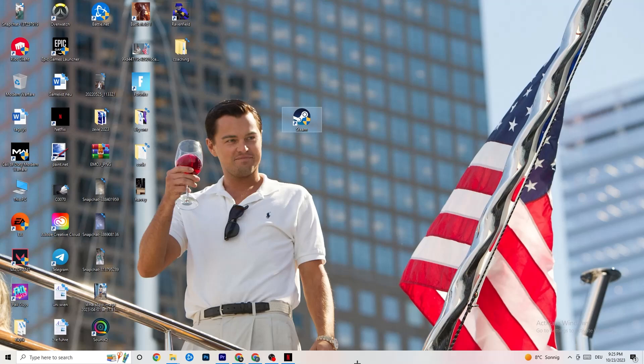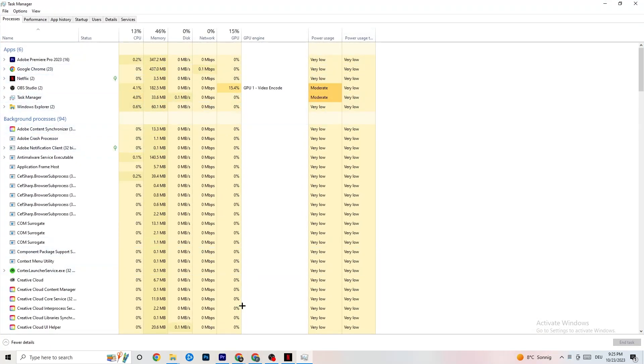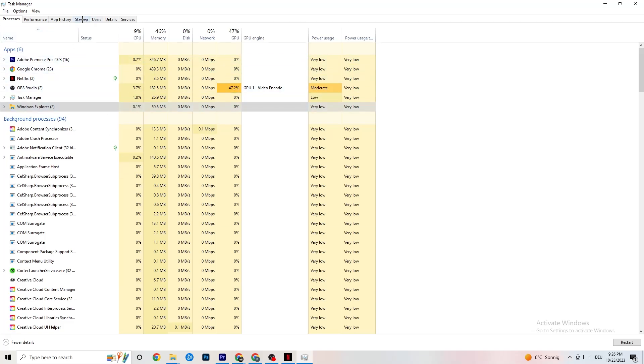To reduce stuttering and freezes, right-click the taskbar and open Task Manager. Go to Processes and keep an eye on GPU and CPU usage. End every process in the apps and background sections that's using too much GPU or CPU by right-clicking and selecting End Task. Also close background processes with high usage, but keep in mind some are useful for your device to run. Afterwards, go to the Startup tab and disable every application you don't need that starts automatically with your PC.